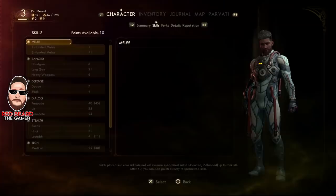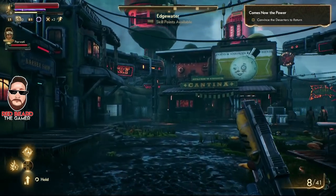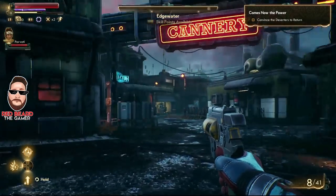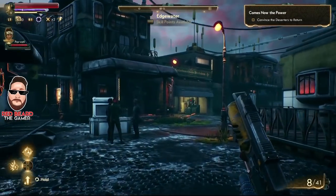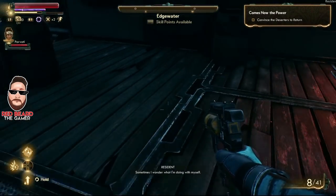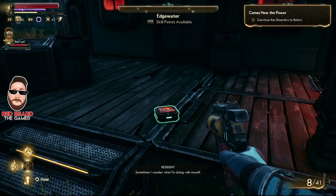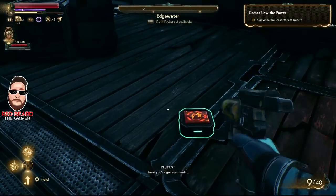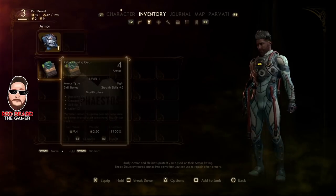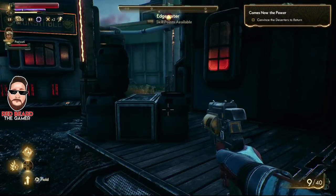Let's do it one more time. We're back in town — general store to the right, run down the street to the porch, walk up, back up, and there it is again. Pick it up and look at the inventory — we now have four of them.